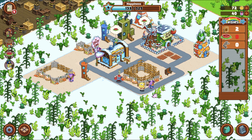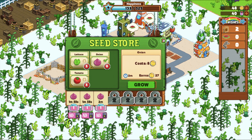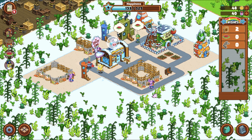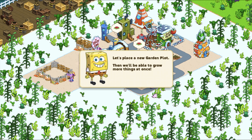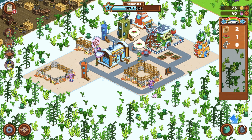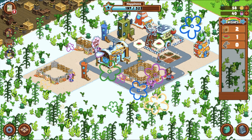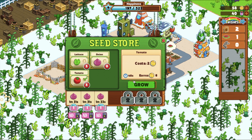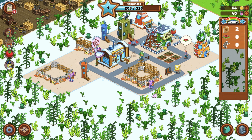Got another Krabby Patty, got some salad. We're gonna need some onions — I'm gonna make two onions, actually three. We're gonna wait for this. Got salad — that's done. Let's place a new garden plot, then we'll be able to grow more things at once. Build a garden — how much is that? I spent like all my money. Oh, 25 coins — that's what I like to see! Collect eight tomatoes. Oh my god, that's gonna take a while. I'm gonna feed this fish a salad. Got some money and some XP. Now I have 69 points.